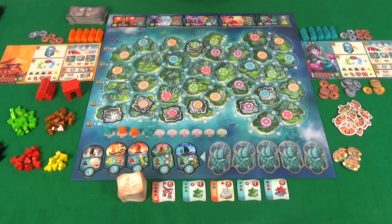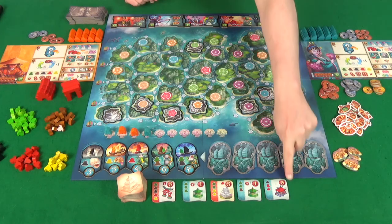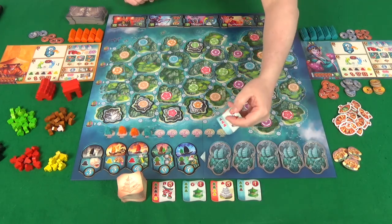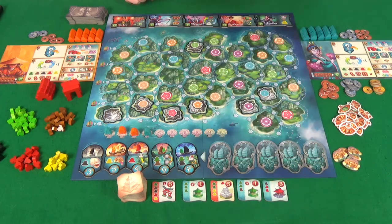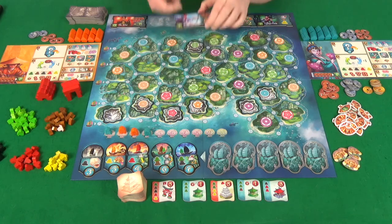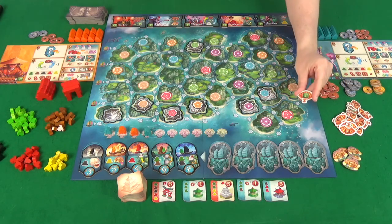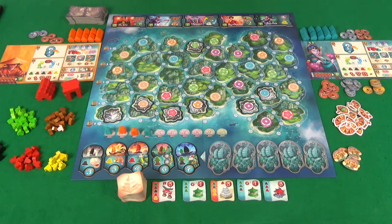The aim of the game is to have the most points. At the end of the game you score points for the money that you have, for each of the buildings that you build, and for the specialists that you buy. Also during the game you'll collect prestige tokens that will additionally give you points.